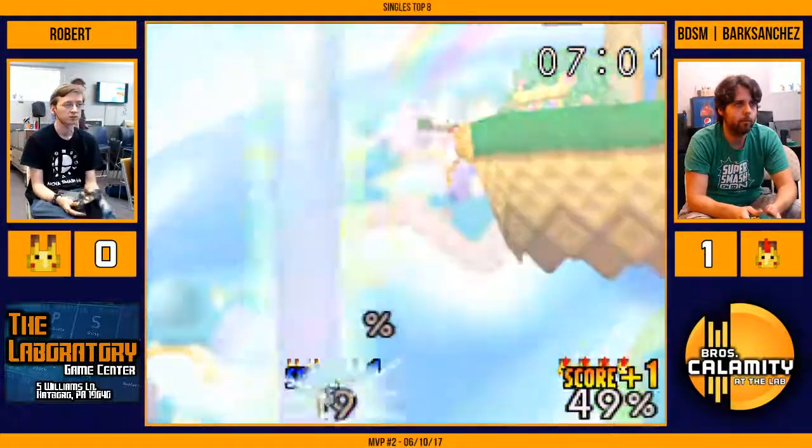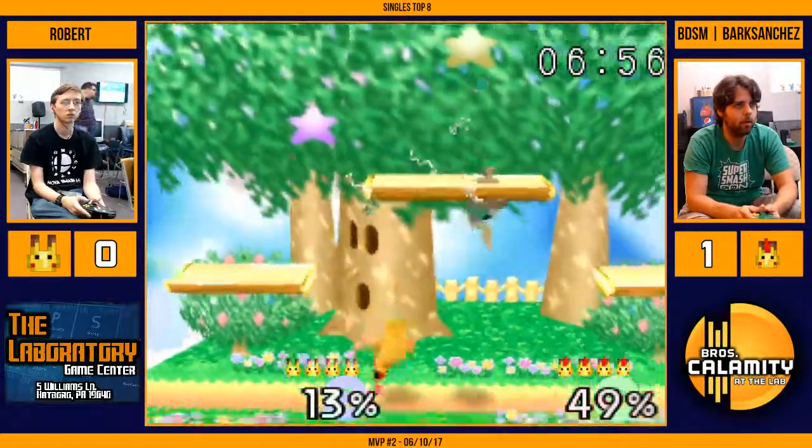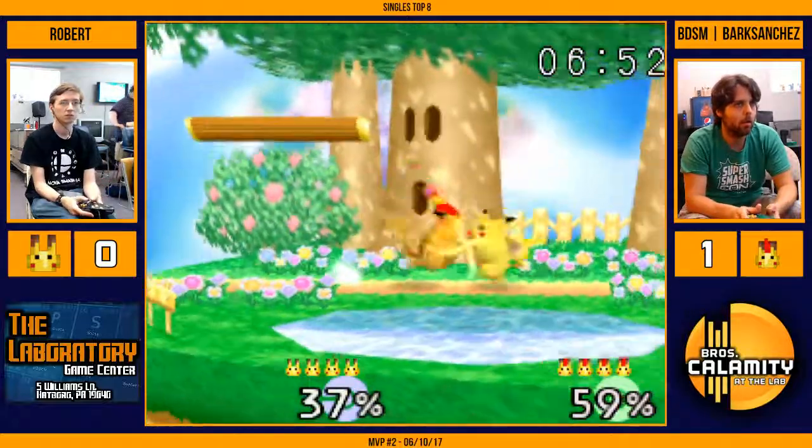It's a down tilt — that should seal the stock. Even game now, four stocks. Bark Sanchez up one-zero. I think this is still best of three.